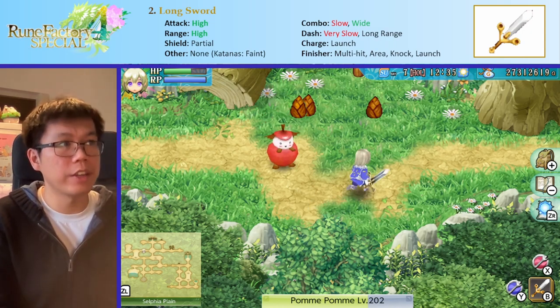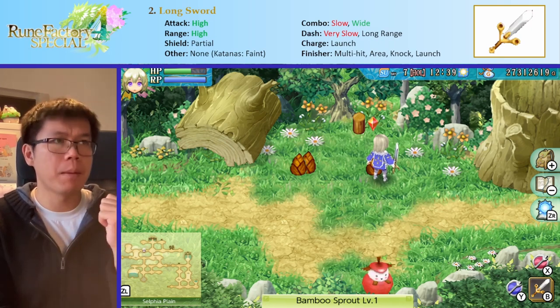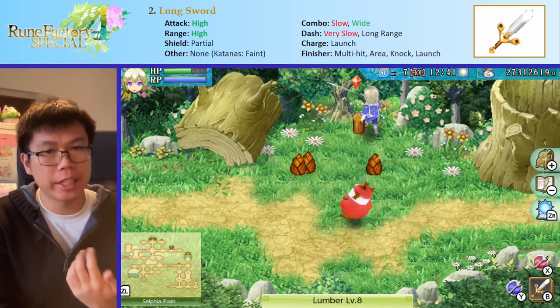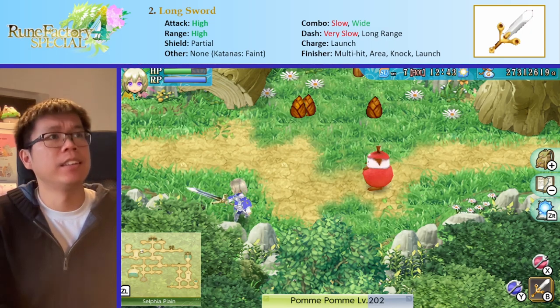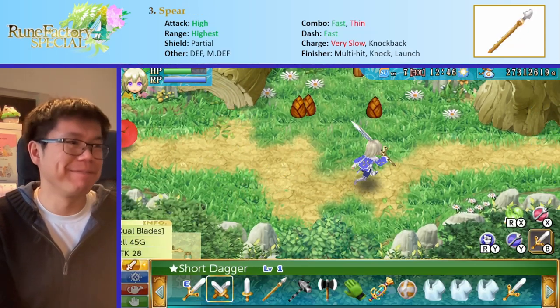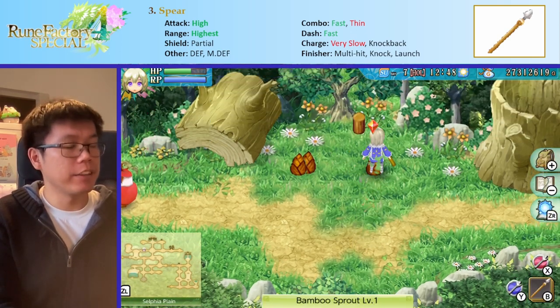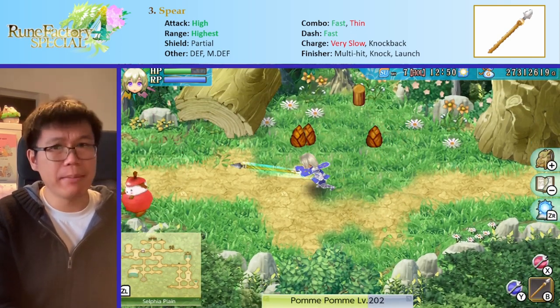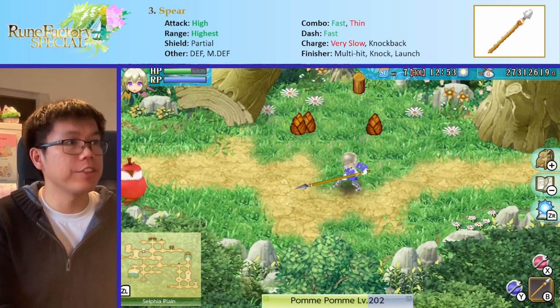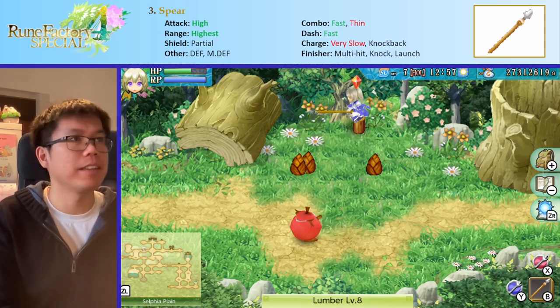Overall, longswords are nice for a nice balance of range and attack, but they're quite slow so you need to compensate for that. The next thing is the spear, and spears are very nice. Their attack is very high, usually staying slightly worse than the longsword, but their range is very, very large — it's the largest in the game. So that's the spear's big advantage.